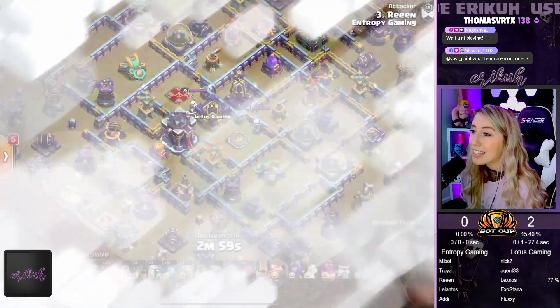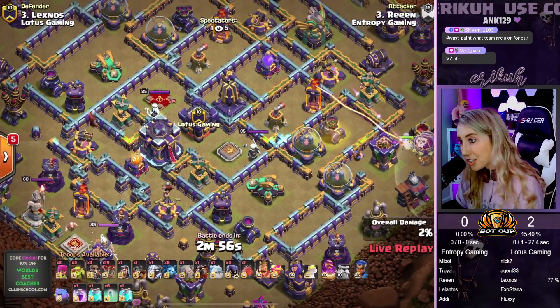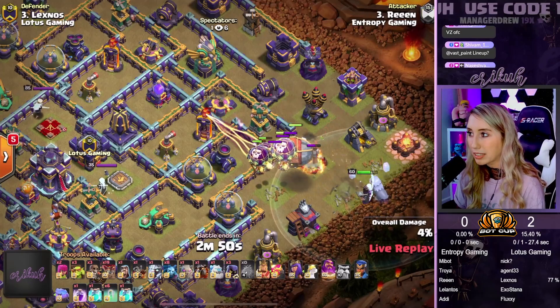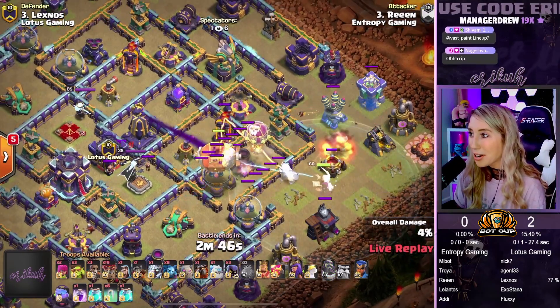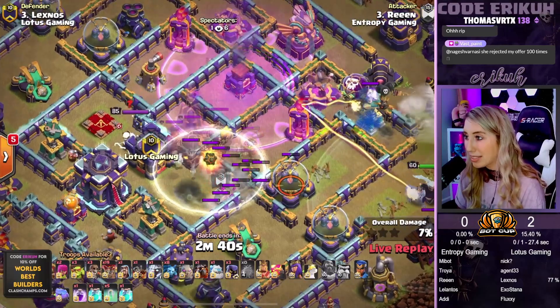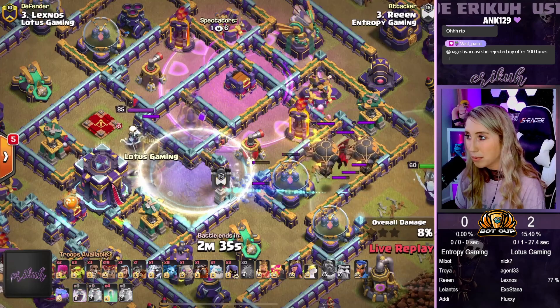The first attack is in for Entropy and we have Rean coming in with another Super-Racer blimp Lalo. We're sending a bunch of Loons first to pick off some of the defenses. The Warden almost threw there — he did not scoot up in time. We were waiting for it, but our blimp makes it. We're going to drop it right over this wall. Here comes the Super Archers. We're going to Vizzy them up, drop the Double Clone, the Rage, drop another Vizzy. And it looks like they're going to snatch that Town Hall with ease.